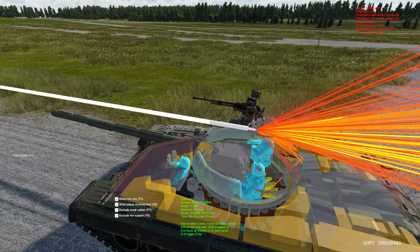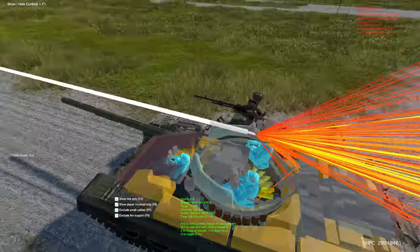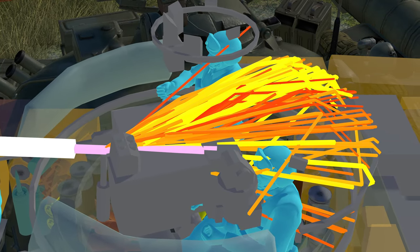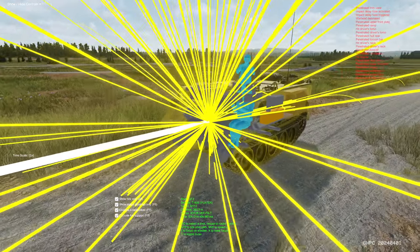To give you a quick highlight, the update brings some improvements to the after action review, making it easier to see and to read. Heat rounds are more noticeable and easier to identify by different sizes and colors, and heat and high explosive detonations are now mentioned in the shot log.